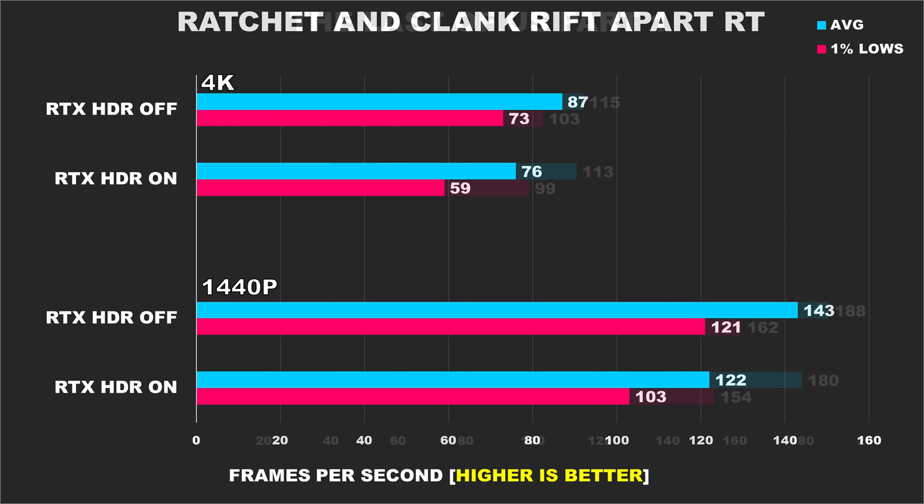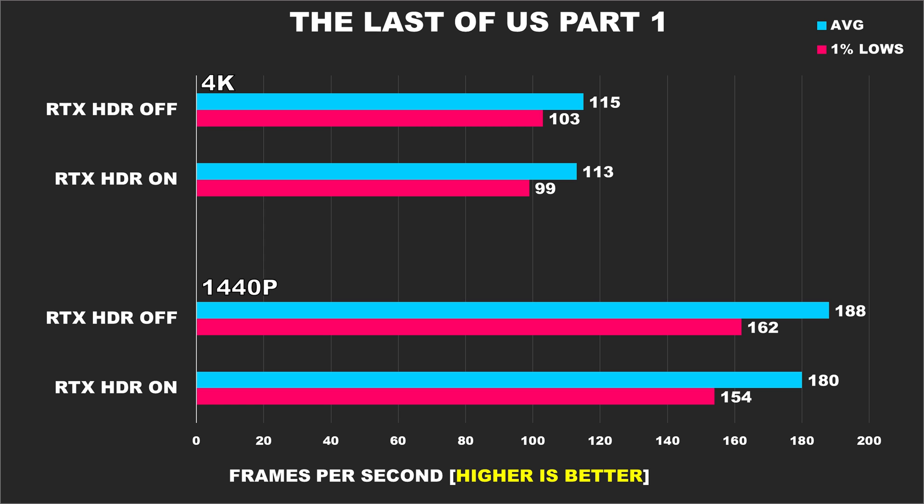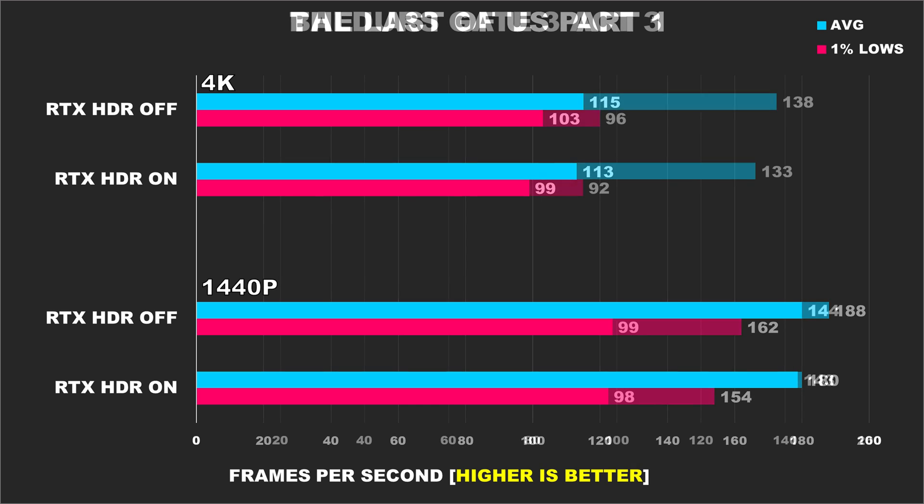There's just a lot more variance in performance. In The Last of Us Part 1 using high settings, we can actually see some pretty decent results. At 1440p without RTX HDR, performance is only better by 4% for the average FPS and 5% for the 1% lows — and these are the kinds of results I think people would tolerate. Then at 4K, those margins drop more to the point where performance is virtually identical. This is totally okay, and what I would expect from other titles.